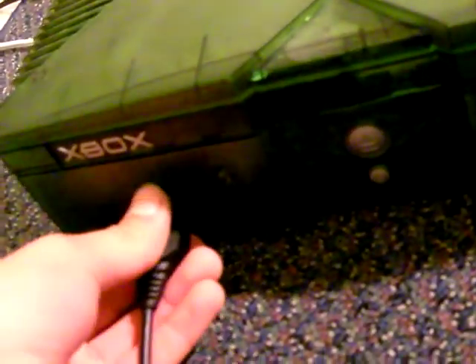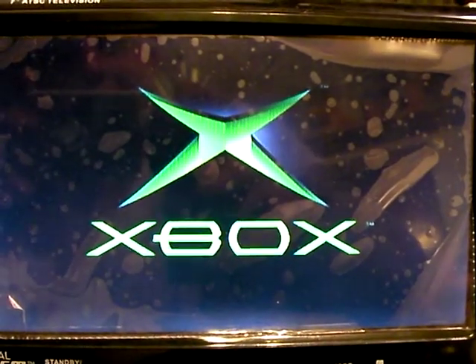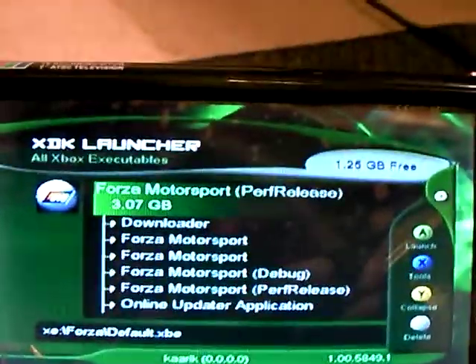Now let's plug it in and turn it on. It shows up the main menu. It starts up as a regular Xbox, but then it gets special — it shows the main menu. Once it boots up, it's searching for Xbox bootables.